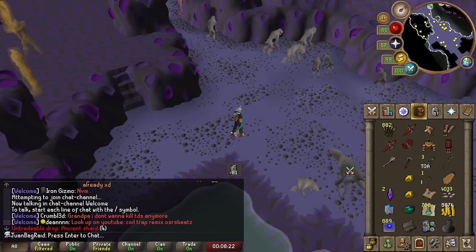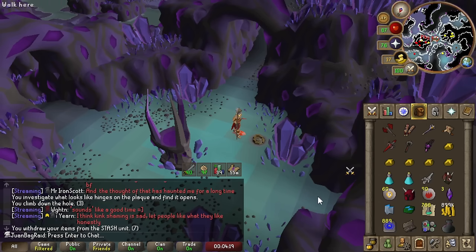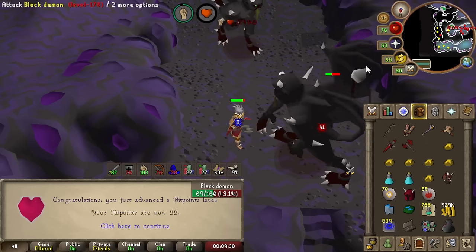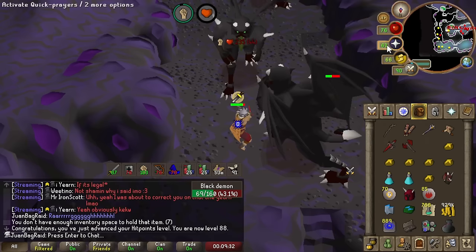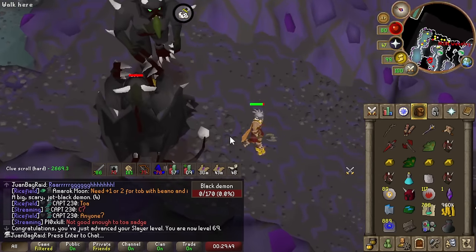Two Ancient Shards so far from this one task. Another Ancient Shard — that's nine Ancient Shards. 88 hit points. 69 Slayer, let's go.